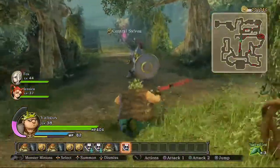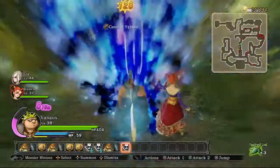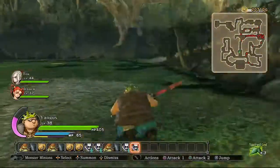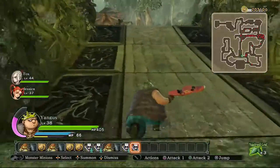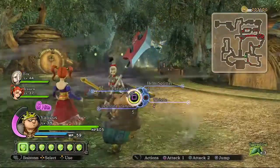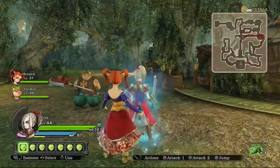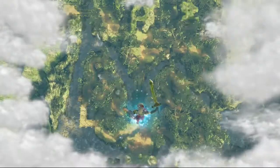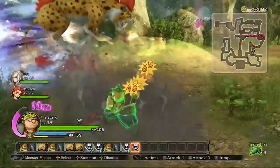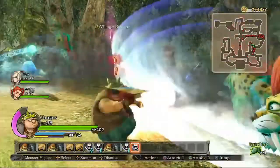He also has a couple axe skills called Parallax, where he makes a big swing and then does a big vertical shockwave — like Terry's Lightning Slash, but you can also charge it up. So there's super Parallax and then Uber Parallax. And then finally he has Helmsplitter, which is, as far as I know, the only attack that actually lowers an enemy's defense.